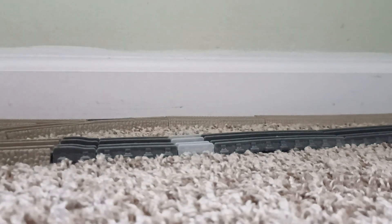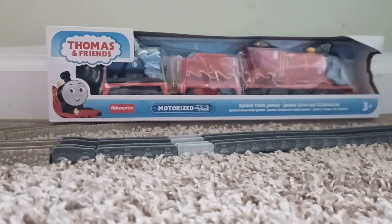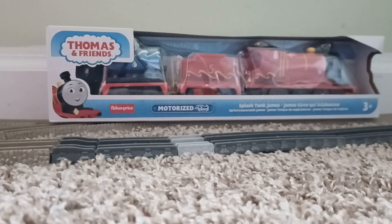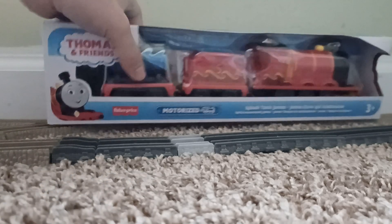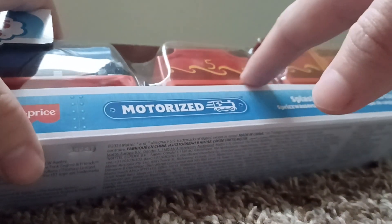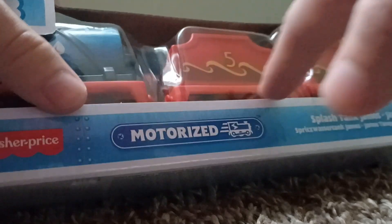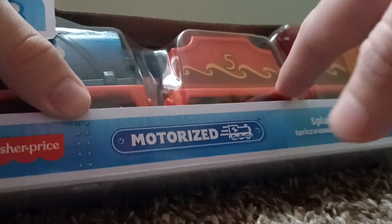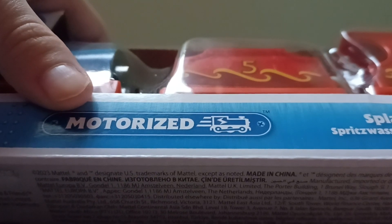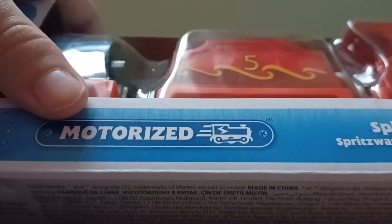The next new engine is Splash Tank James. This is another character I've been looking for for a while since I think it's a pretty cool design. I also like that it comes with a water tanker, which is pretty cool. Now one thing I should mention about this James in particular is that it's kind of a factory error — if you look at the sticker, it's kind of crooked. I can't quite tell if it's crooked or not, but once I get it open I'll take a better look.